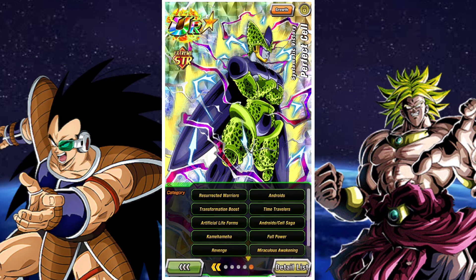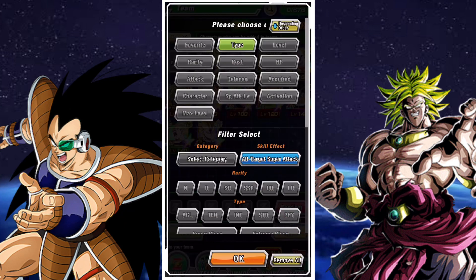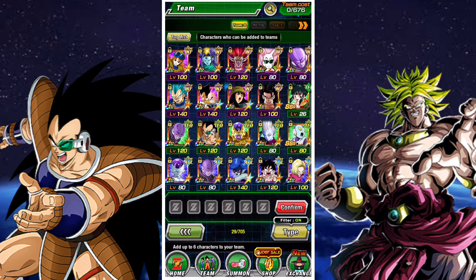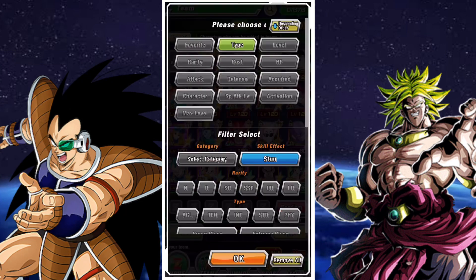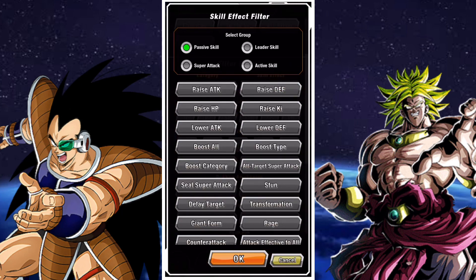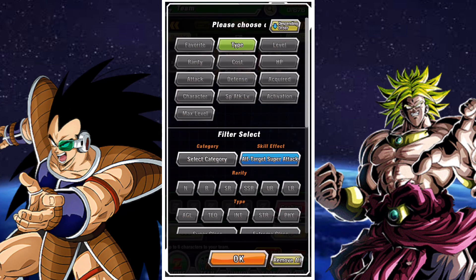The first thing you need to look at is which units have an all-target super attack. You can do that by clicking skill effect and selecting all-target super attack — these are the units that come up. These are essentially AOE units that will constantly attack every single enemy you face, making them really powerful. There are also two special units you'll need: Chiaotzu, which I don't have, and Jaco. You can find them by looking up passive skill effects and searching for stun. Jaco stuns all enemies upon entering combat, saving you items later by allowing your AOE units to kill them immediately.